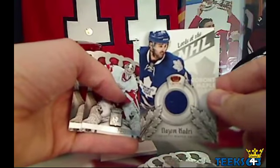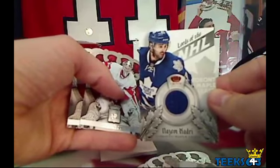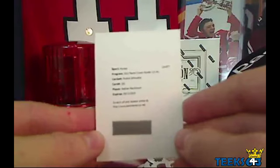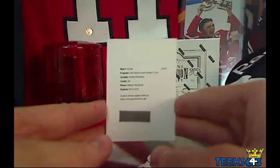For the Toronto Maple Leafs we've got a Lords of the NHL of Nazem Kadri, going to DJ Nell's mom, and two base cards on the back. Wow - Nathan McKinnon rookie silhouette, congratulations to p123 PC for the freebie.